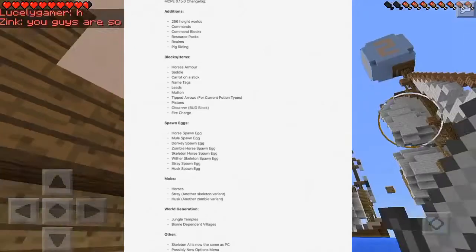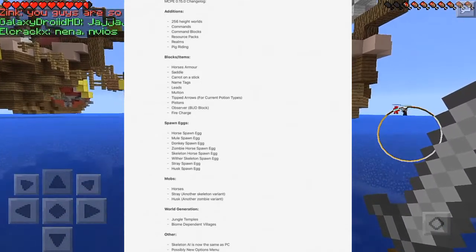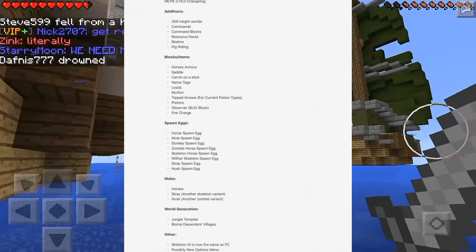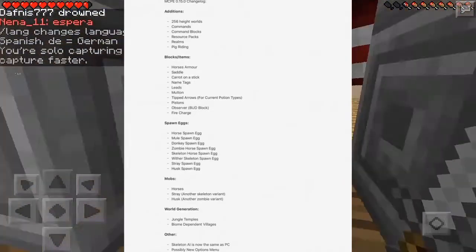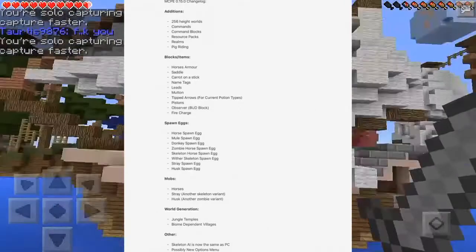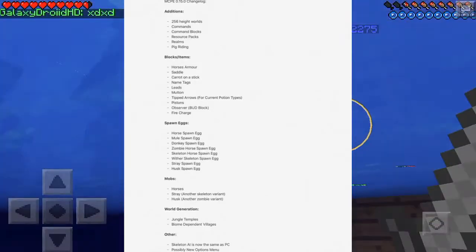The new mobs are horses, and the stray — another skeleton variant. Basically what the stray does is every time it shoots you, it's going to slow you down, making it a little more difficult to fight. These guys also have a higher percent chance of spawning than a regular skeleton. It does vary based on difficulty, so on easy it'll be easier to fight them, but as you get higher in difficulty it will slow you down more, making the fight more interesting.